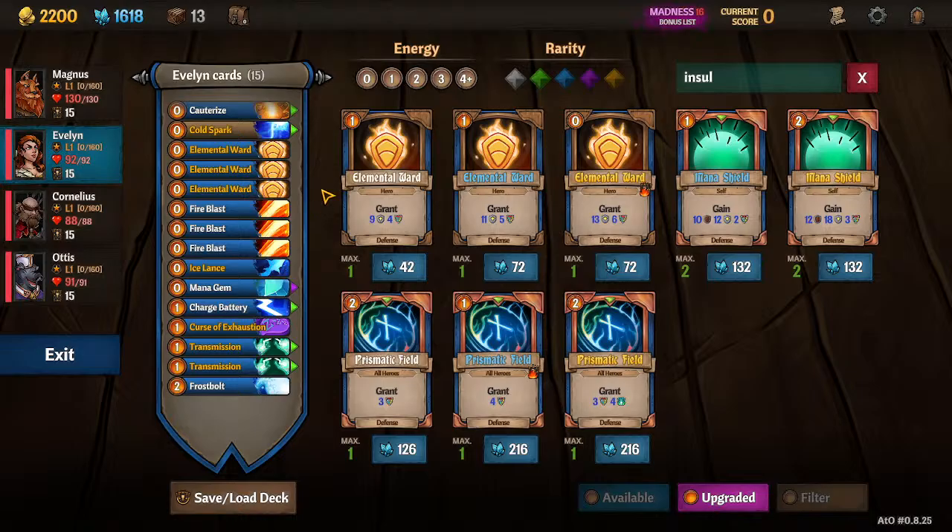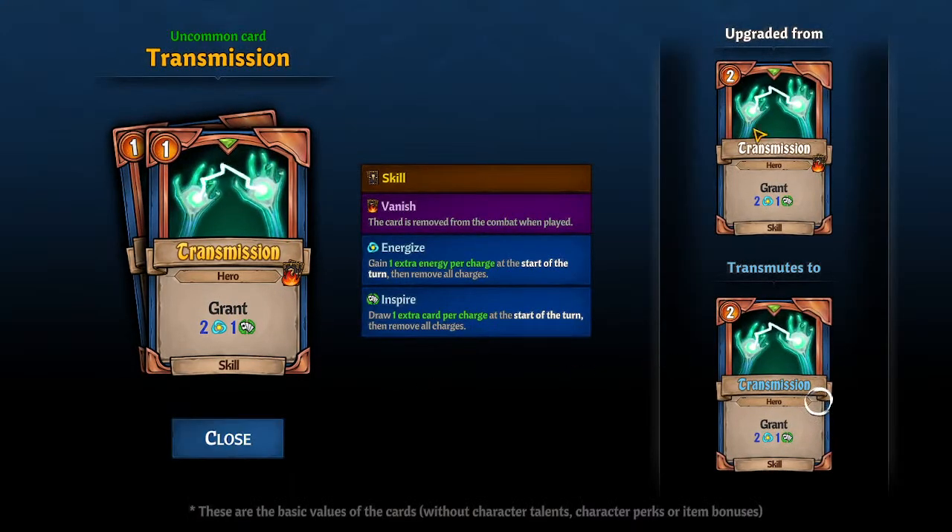The other card we kept is Transmission. Transmission is not a good card. This version is playable and good because it generates resources. The other two versions do not generate any resources — all they do is transfer resources. And since Evelyn doesn't have any inherent synergies with skills, it doesn't actually benefit us in any way. So we upgraded to the yellow one; it's Vanish and it's generating ourselves one energy.